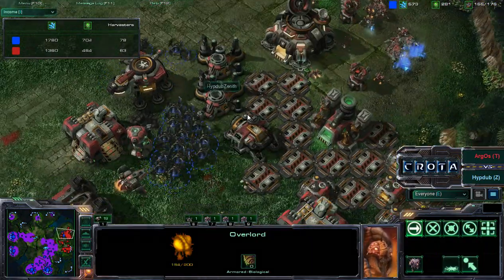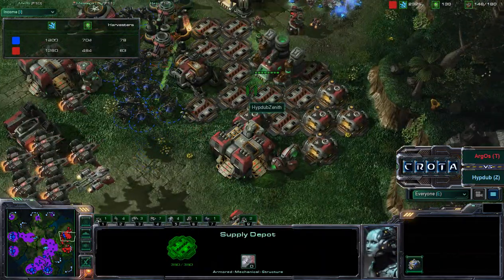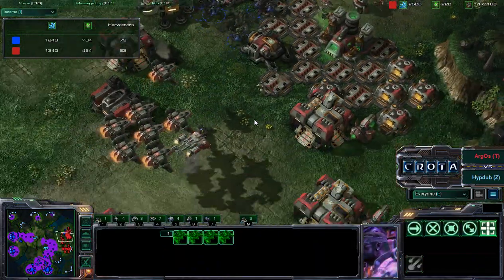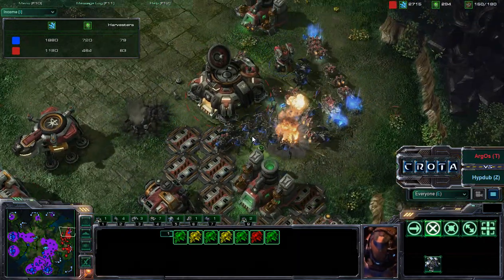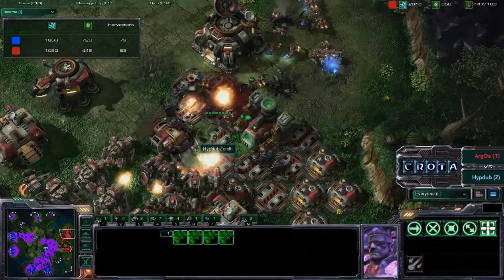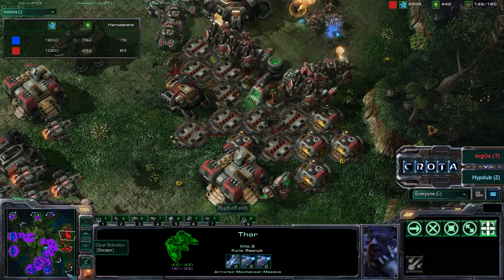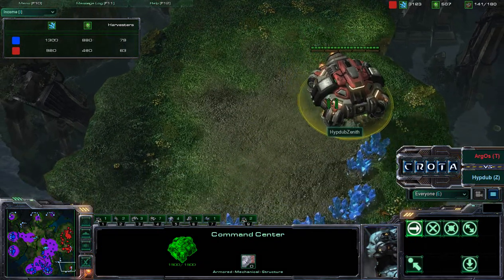Argos Zenith seen at around 157-155 supply, continuing to lose units. But those roaches are able to scamper in, perhaps take down some of these armories, take down some of these supply depots, and disrupt the production hub of HupDub Zenith. It doesn't look like this very slow thor army can stop them. Vikings should be coming into ground mode in just a moment. A lot of SCVs are going to get taken down as well. Thors now coming in dealing a lot of damage — roaches getting torn apart by those thors and siege tanks in non-siege mode dealing 31 damage, and those thor hammers dealing 36 damage.